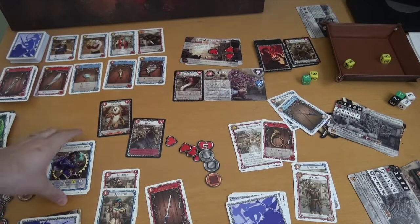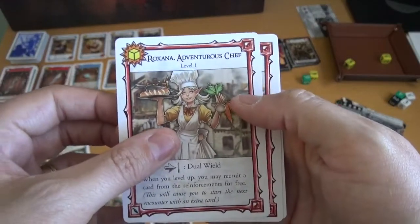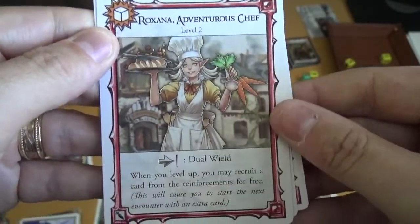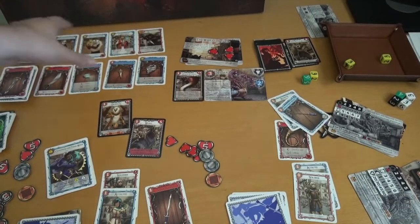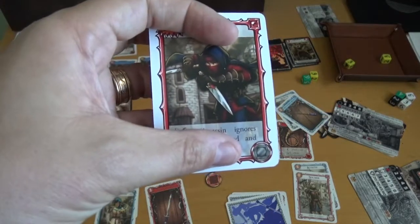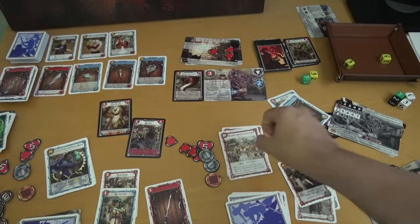The last thing I'll mention is in between each encounter your character will level up. All that means is you take your big card and flip to the one that says level two. So Roxanna now has a white die. And when you level up, you may recruit a card from the reinforcements for free. She levels up — hooray — and she gets to go up here and pick anything she wants. We'll grab that assassin. So now she has that card for free and it goes into her hand, meaning she actually starts the next encounter with one extra card.